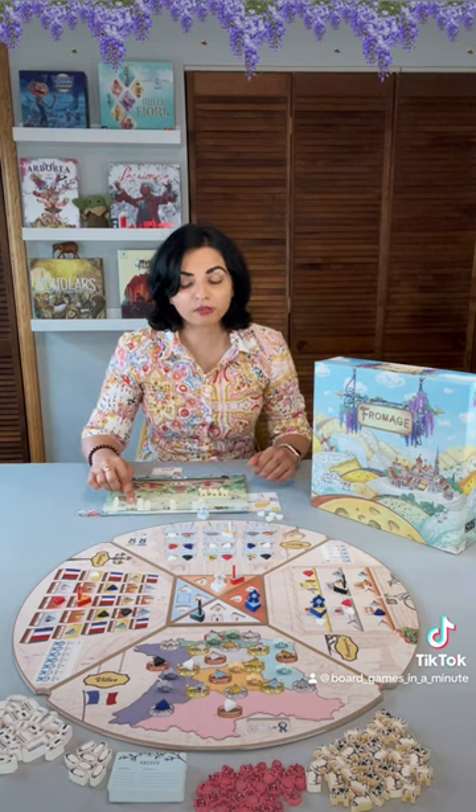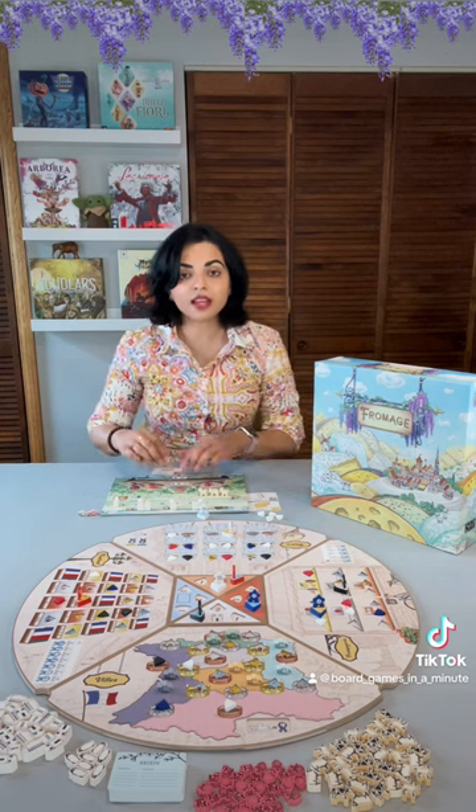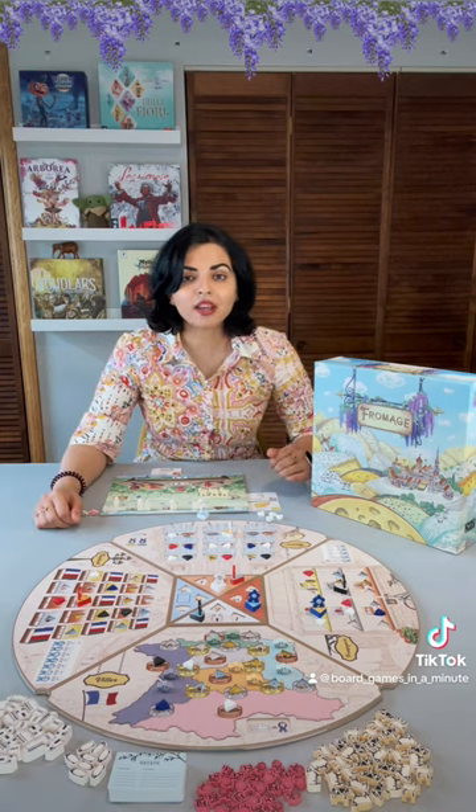Additionally, you will score points for extra buildings that you have, extra animals that you have, the fruit that you have spent, and the recipes that you have completed. And then whoever has the most prestige will win. If you are looking for a delightful and thematic worker placement game, then check out Fromage.